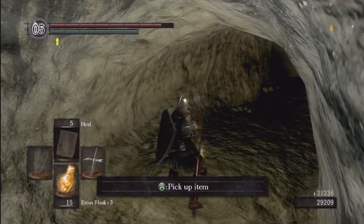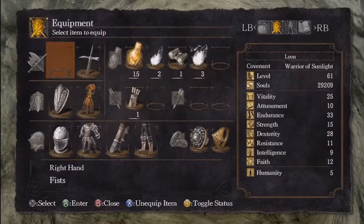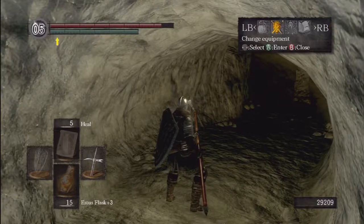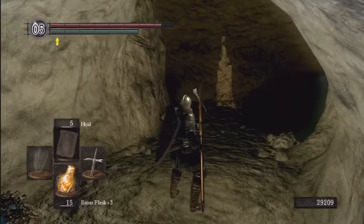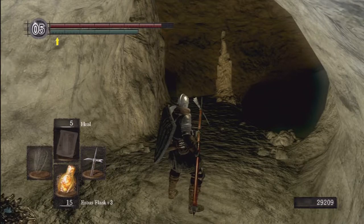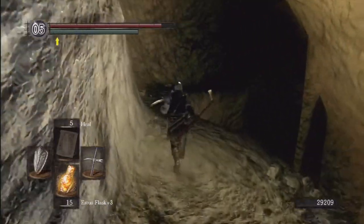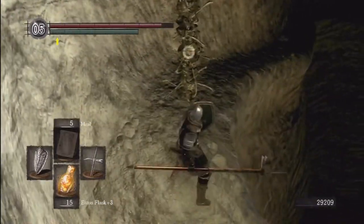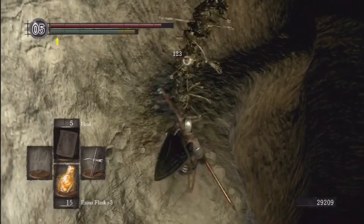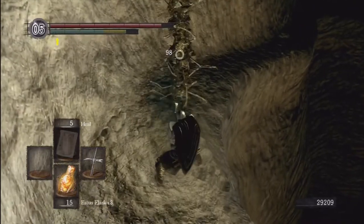We get a humanity from him. We also pick up his weapon — the Grant. The Grant is actually one of the most powerful weapons in the game. It has an A scaling in strength and B in faith. It does have super high requirements though — you need like 50 strength and 40 faith for it to be at its best. It also does split damage — part magic, part physical. But technically, the Grant may be the most powerful weapon in terms of raw damage.